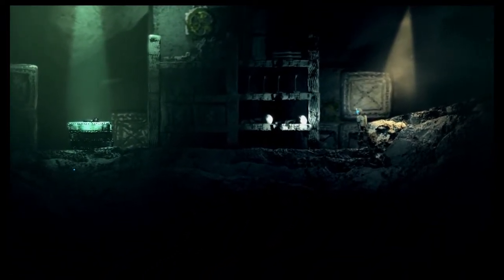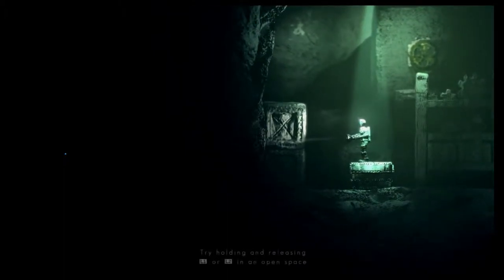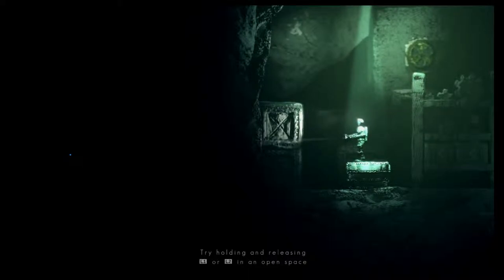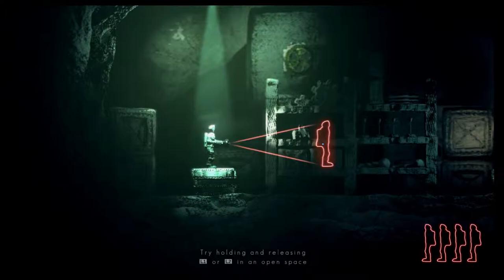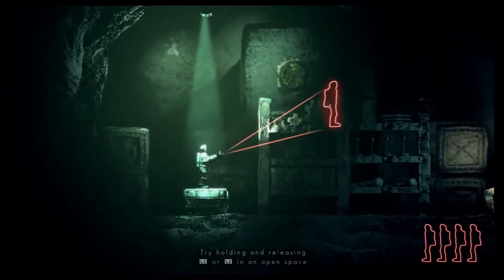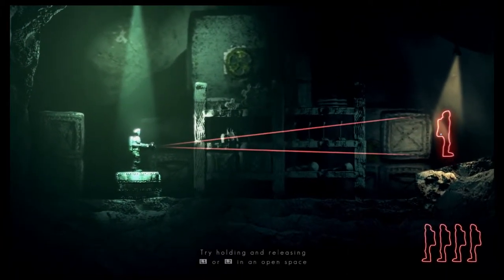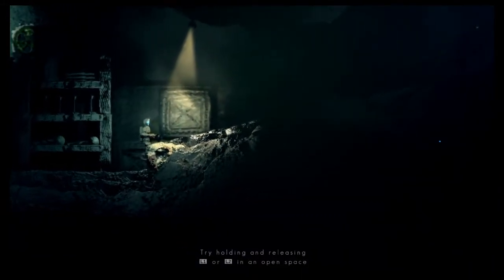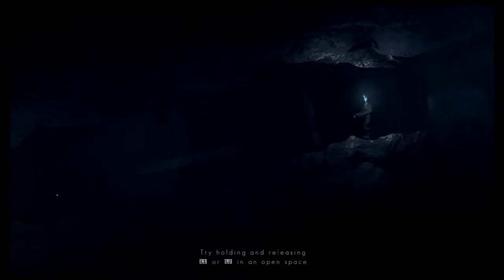Is this where we're meant to be going? What is this box? We can jump on the box. Press L1 or L2 to open something. Oh, that's my little man. So we can place a clone — let's plop him there. Okay, so we've got two people now. I don't know where we're going.